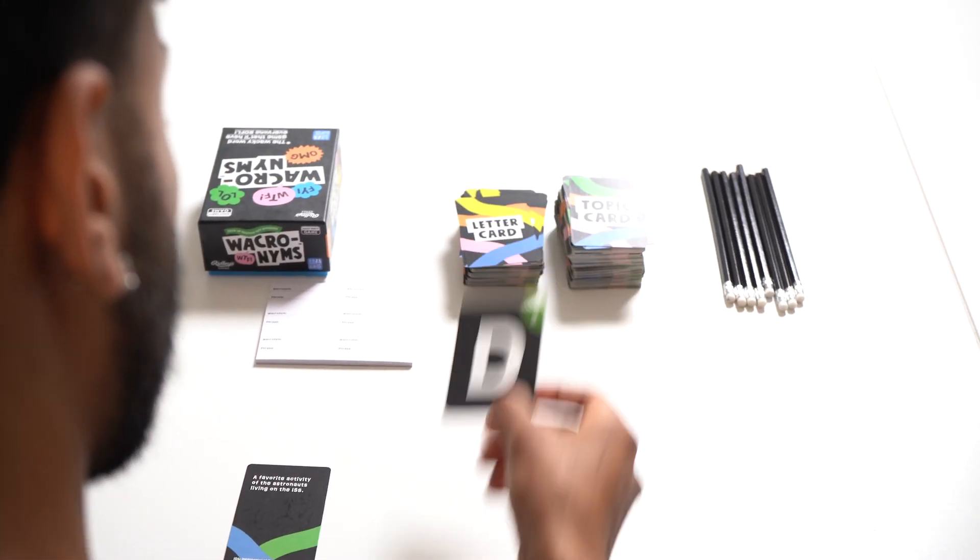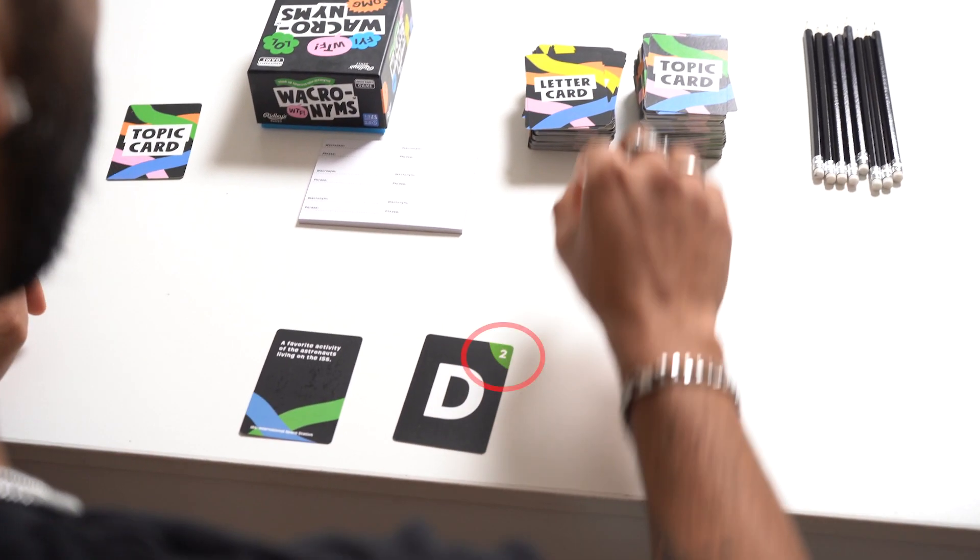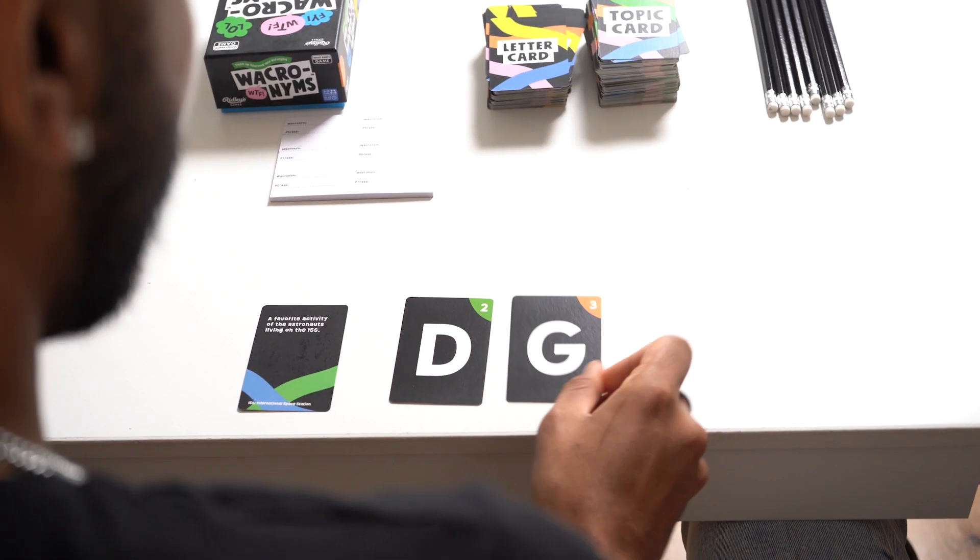Now the judge draws a letter card. The number on the card shows how many letter cards are needed for this wacronym. Place these cards face up for everyone to see.